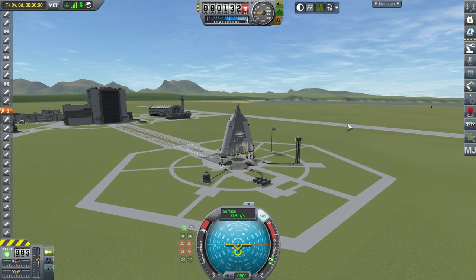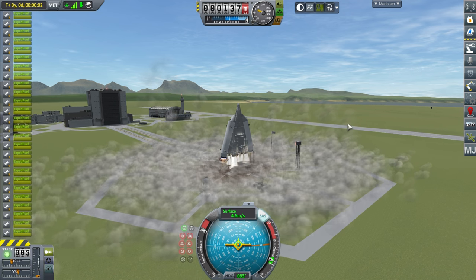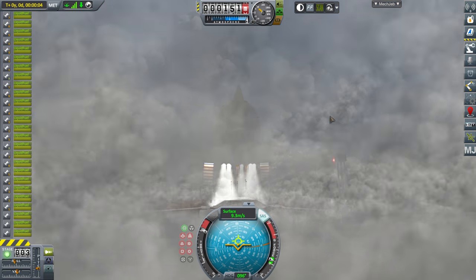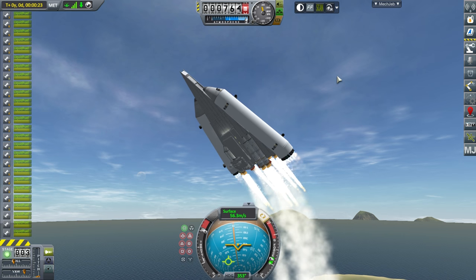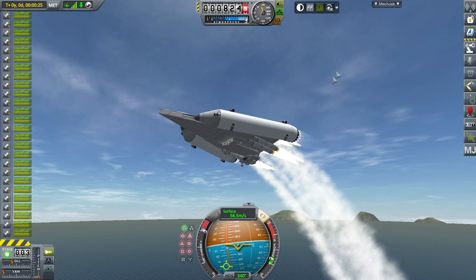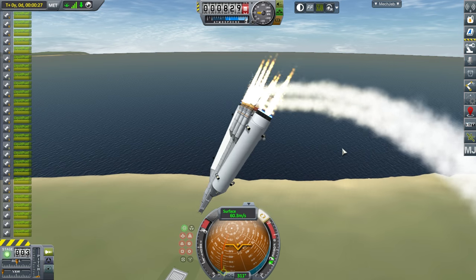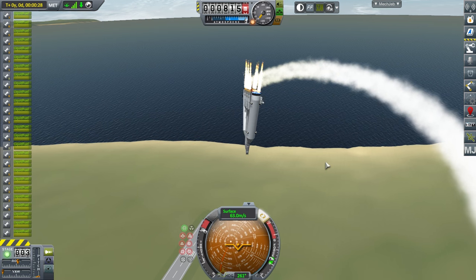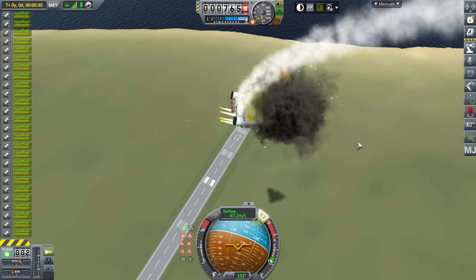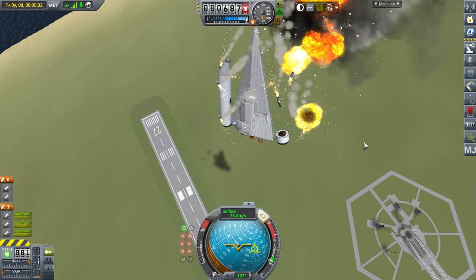Let's try that again with everything working. It's going up now, but things are not working out. The reason it didn't work this time is because I didn't have gimbal turned on on the boosters. I had copied a Vector engine from the ones at the bottom of the Star Destroyer where I had locked the outer ring, so none of these engines had gimbal — total lack of control. The results were quite spectacular, with a row of four SRBs going off.